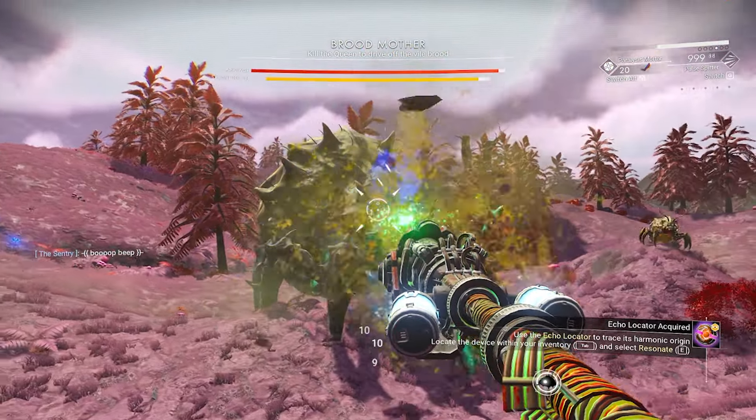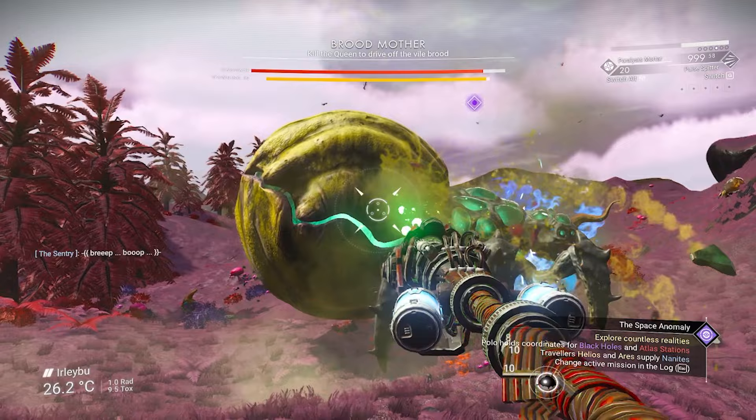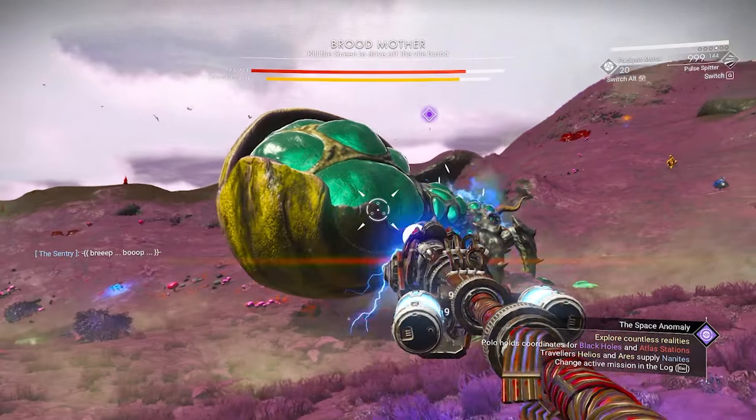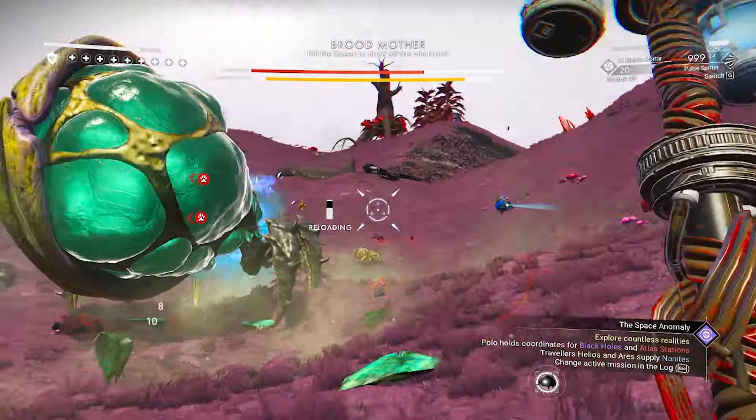Once you feel confident you have enough, open your inventory. Hold E on the juicy crops to break them. Once they are broken, the Brute Mother is going to spawn.